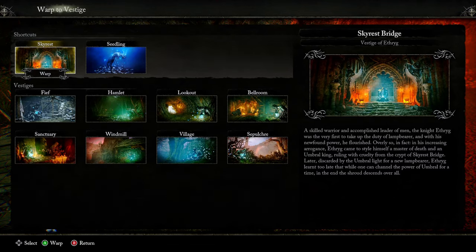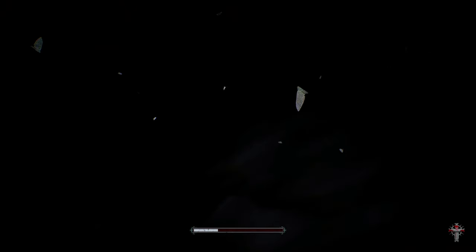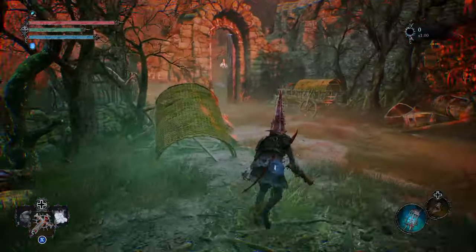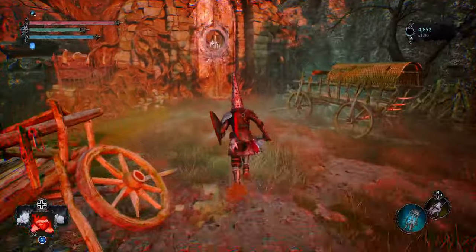You're going to warp to the location called the Windmill. Once you get there, there's going to be a door you probably noticed early in the game — you tried to open it and it wouldn't budge. That's this door with the bell and the ice on top of it.